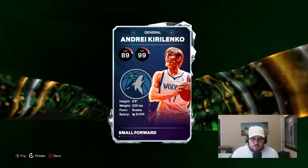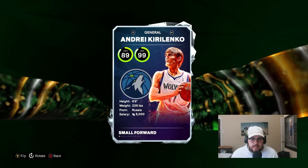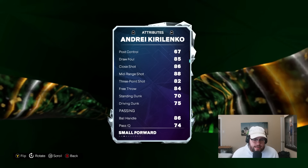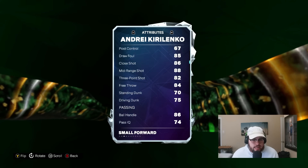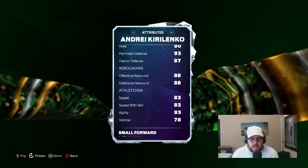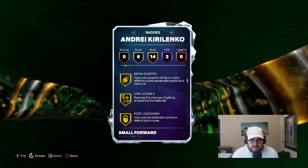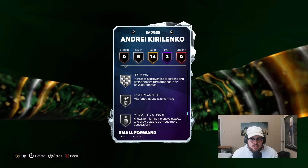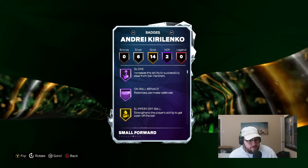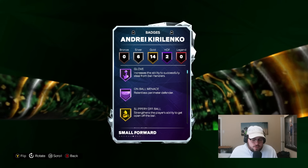Number two is Andre Kirilenko — the best three-and-D card in the game. There's a reason he's going for 300k right now. He is incredible. 6'9", 89 offense, 99 defense. 82 three ball, 75 driving dunk — not amazing offensive stats, but the jumper's elite, and defensively he is absolutely top tier. 83 speed with ball, 93 agility. He always gets incredible defensive animations. He's got glove and on-ball menace. With badges added he can get up to 27 badges and that pretty much includes every single important badge. He has one of the best jumpers in MyTeam. That puts him in the number two spot.